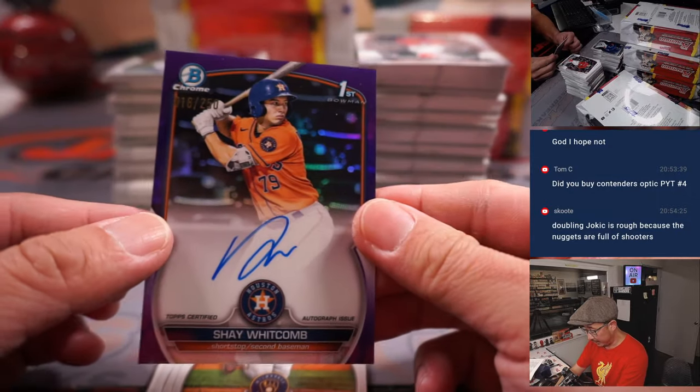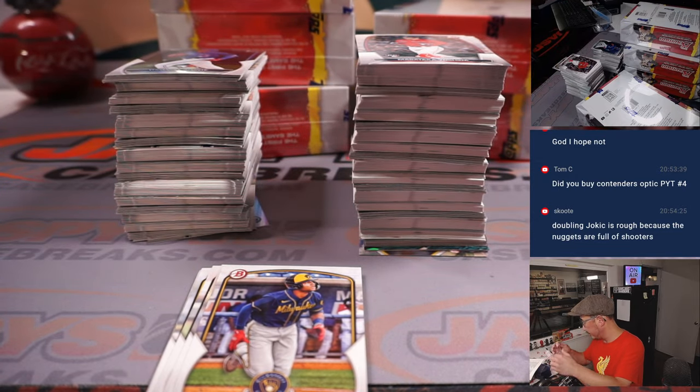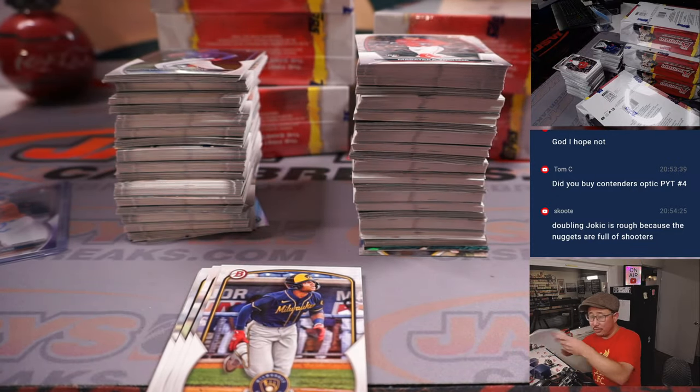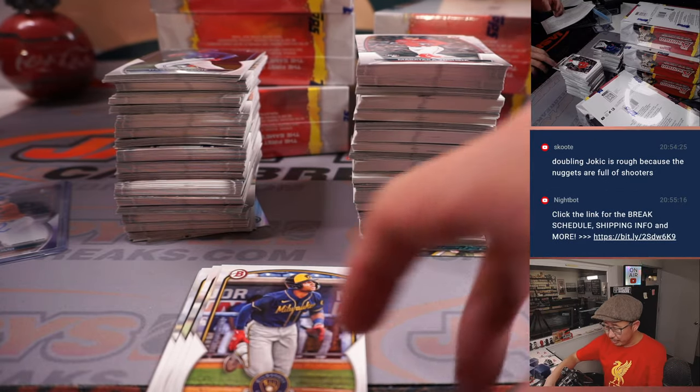There is Purple Chrome Shea Whitcomb — Astros prospect. That'll be for Matthew Nielsen with the Whitcomb Jr. plus Ronald Acuna Jr. combo.